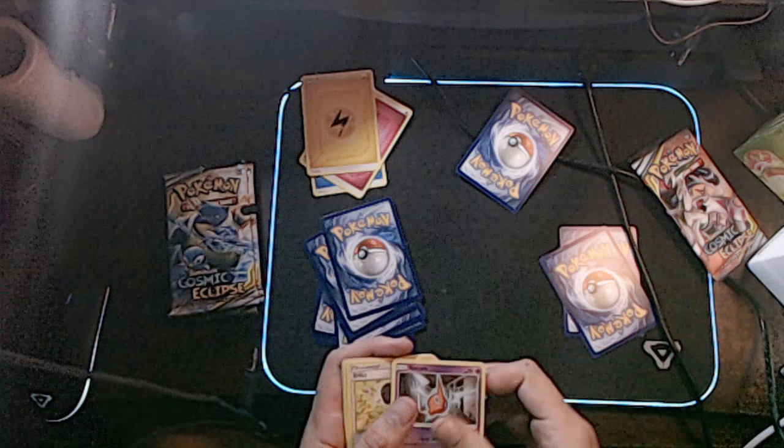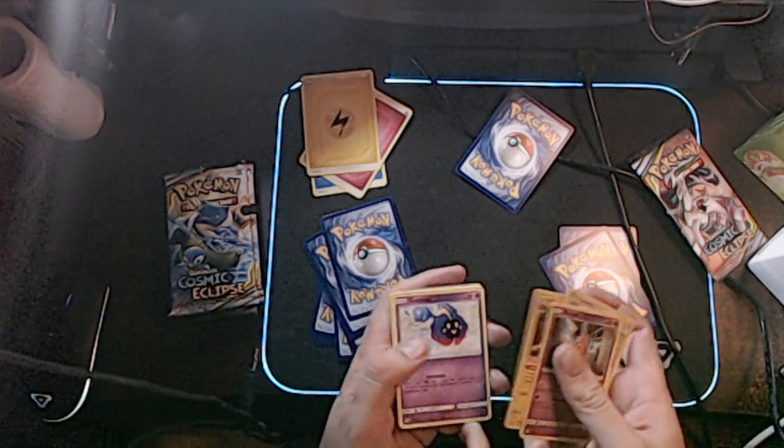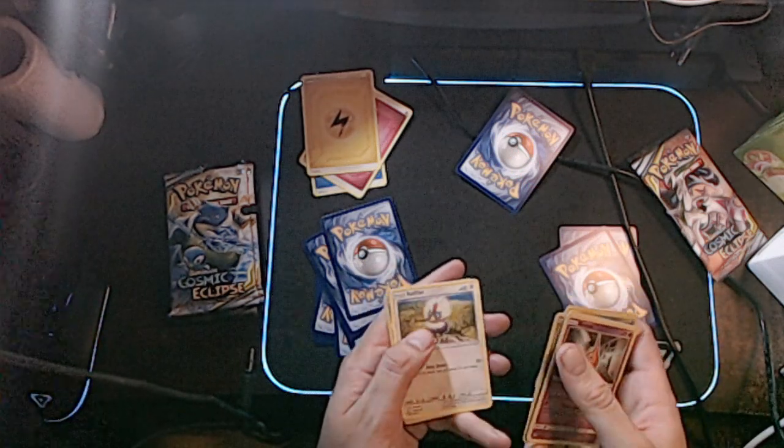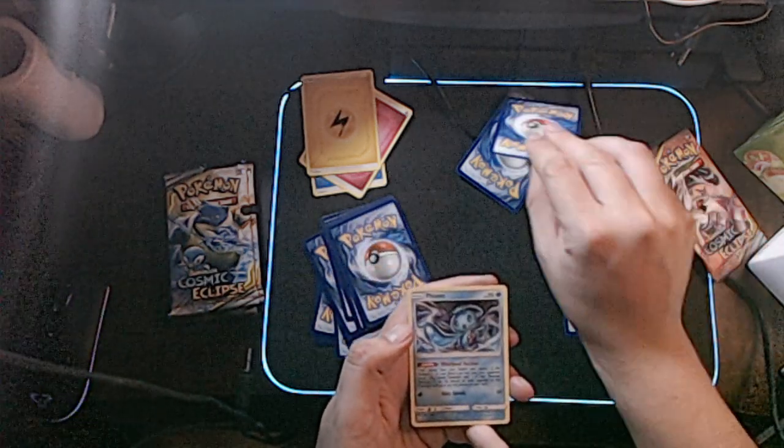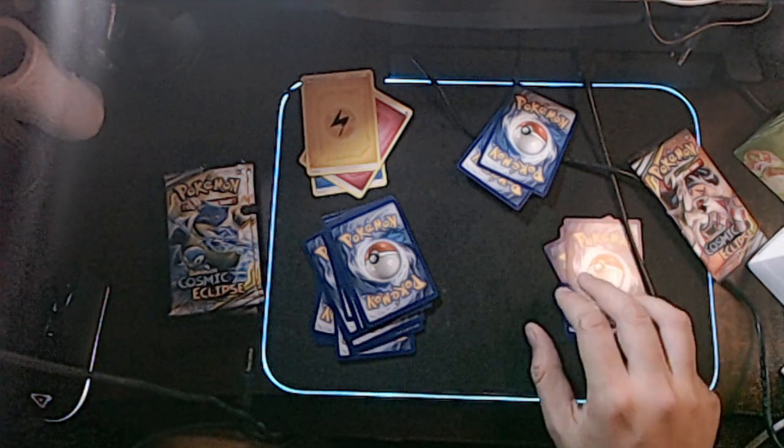Lightning Energy. We've got a Rotom, a Recar, another Jolteon, a Cosmog, a Psyduck, a Trapinch, an Ordish, a Rufflet, a Reverse Holo Temple, and Theone — that card is annoying.